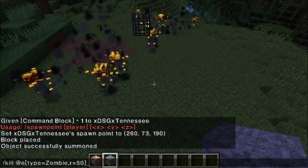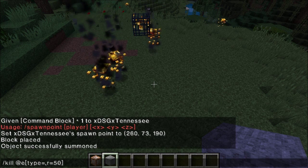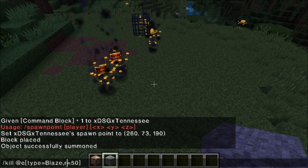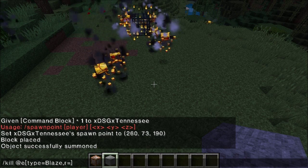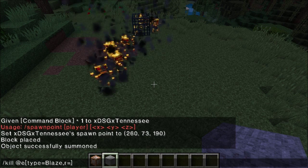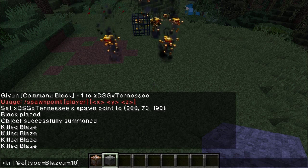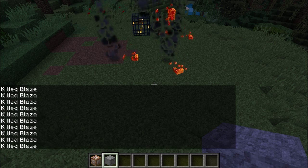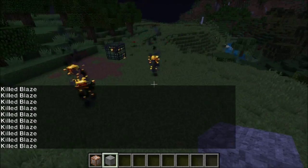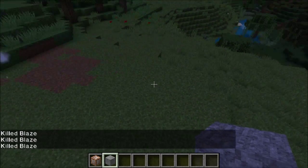Ctrl+V. This right here is the kill zombie command - it's just a command I have copied in my text file. Make sure that the first letter of your mob or whatever you're killing is capitalized, and that is a radius of 50 blocks. We'll try 5 blocks first - didn't kill them all. We'll try 10 blocks - and that took care of them. Now if you want to kill everything everywhere, don't specify a radius and it kills every blaze in the entire world. They are all dead.